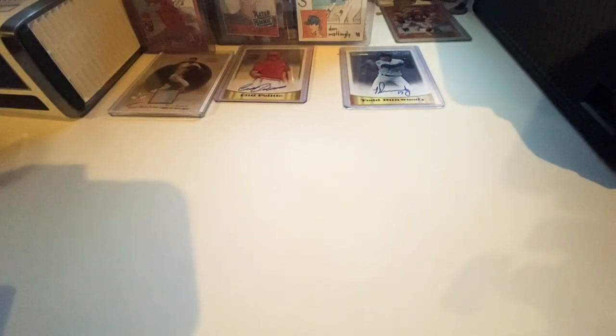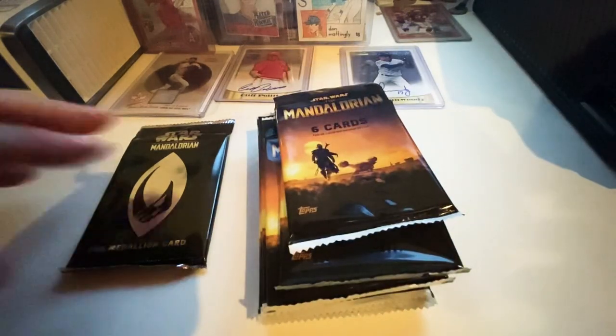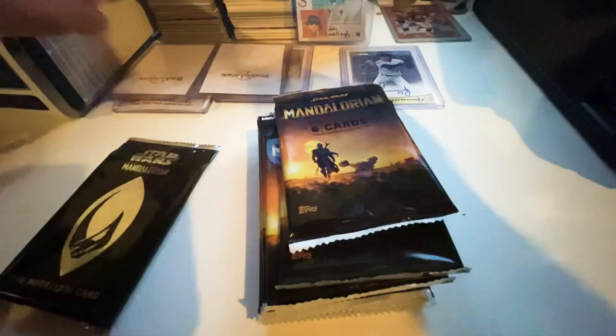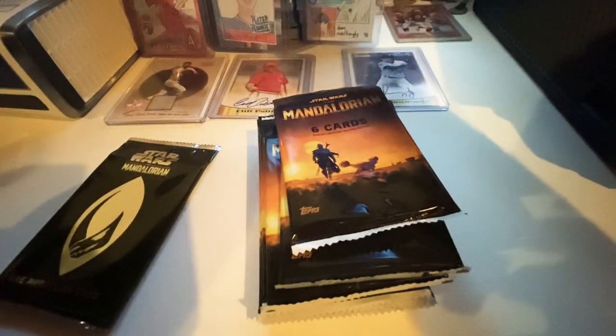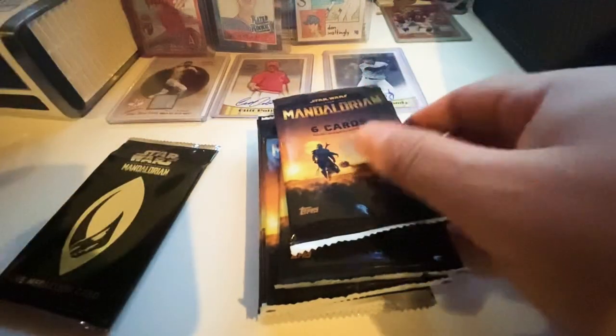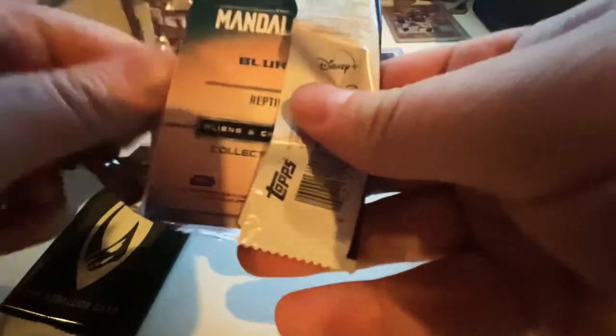There's a Mandalorian insert right in the box — that's kind of cool. The medallion card comes by itself and it's pretty hefty, which I like. We'll go ahead and do the base packs first and save the medallion for last. Should be some cool still images and concept art; we'll just see what it entails.